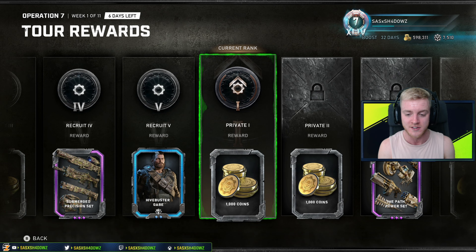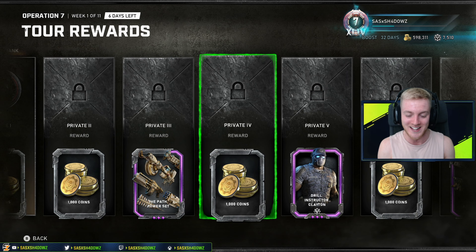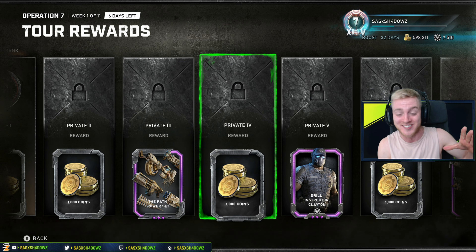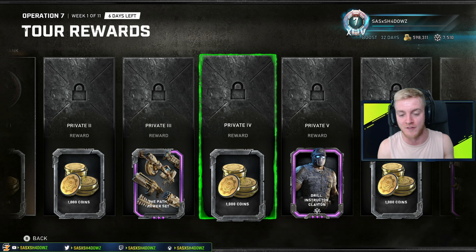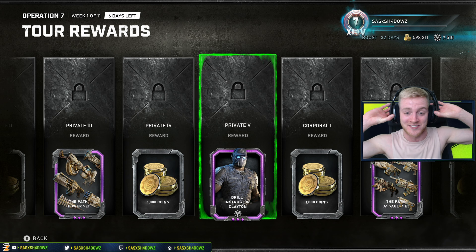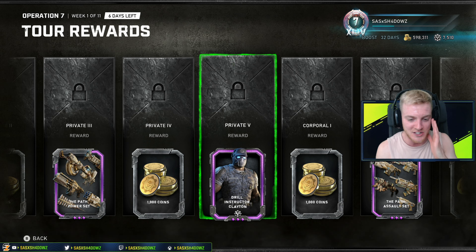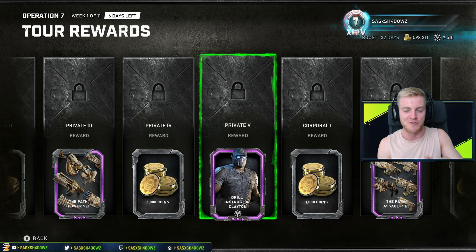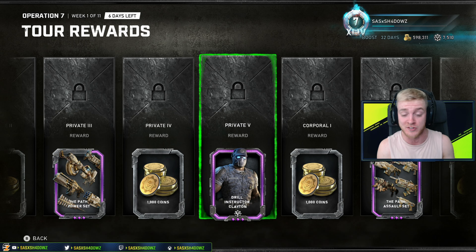Moving forward we have 1000 Gears Coins, the Path Flower Set, another 1000 Coins, and then - oh my days, that character skin is looking nutty! I absolutely love story-based Gears of War skins. You could never go wrong with a Carmine character skin. We have the Drill Instructor Clayton Carmine character skin in the flesh, looking very buff indeed, still wearing a variant of his COG helmet.